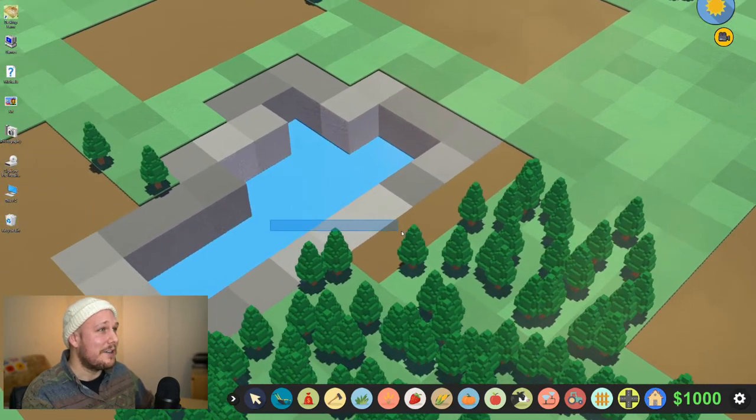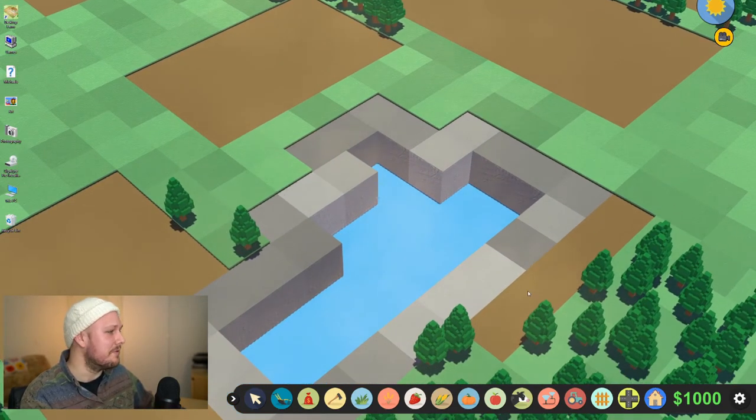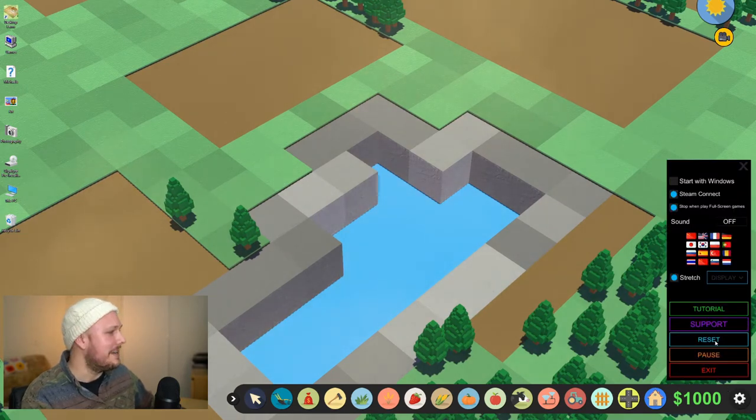It took me a while to get a map that I really wanted. I wanted to have a nice little pond here, and that's one little grievance I have about it. To actually get a new map, you need to keep resetting, and that's kind of a long process. But there are a few different options here. There's a nice tutorial, you can change how it's displayed as well, lots of different languages too which is really good to see. There's a soundtrack to it as well - I've got that off at the moment so that you can hear me a little bit clearer, but that's a nice little peaceful background music.